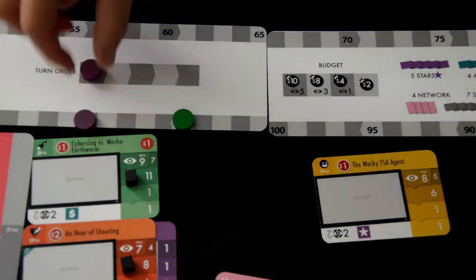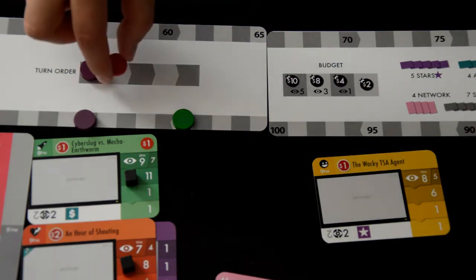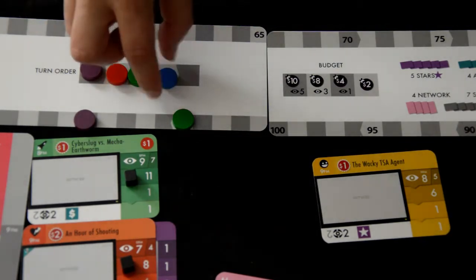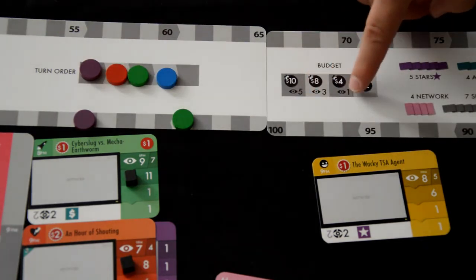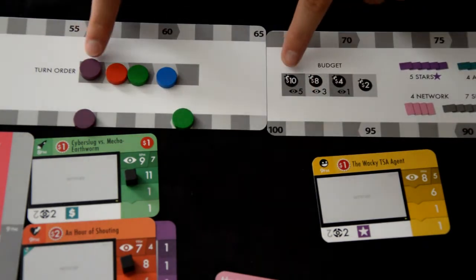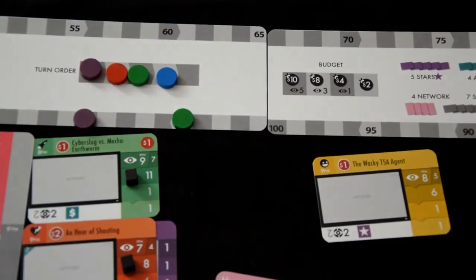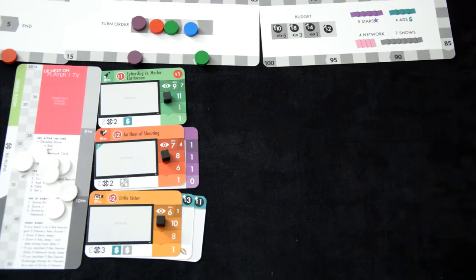Drop and budget is what ends your season. When a player drops and budgets, they will secure the farthest left spot available on the center point card, and choose to either receive views or money based on how far left you are on that spot on the 66 to 100 card. You'll also be first next round.